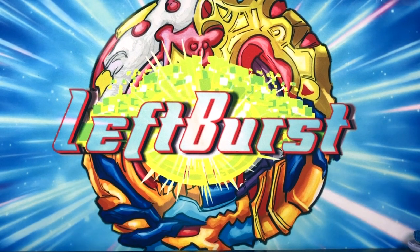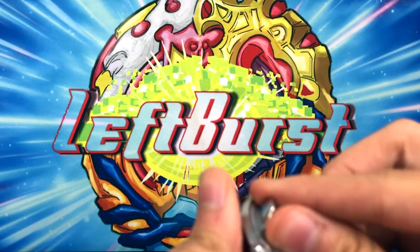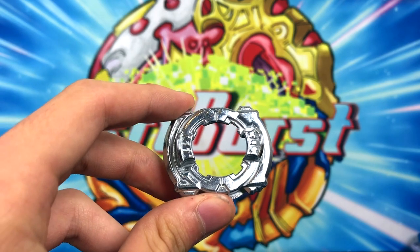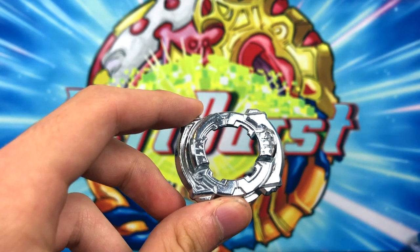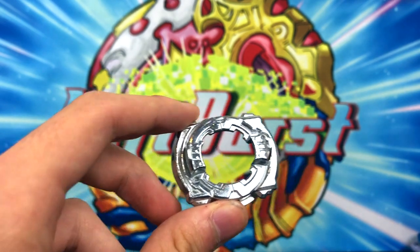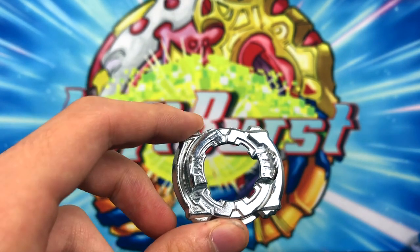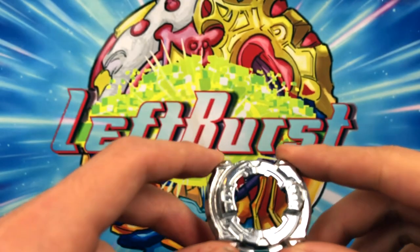Moving on to the next part — it's the 11 Turn disc and frame. Let's look at the 11 disc real quick. Not really much to say about this thing. It released on the Achilles and it's not a good disc at all — probably the second worst disc to be released, probably the second lightest disc besides 12. At least it doesn't come with 12, because every Beyblade that comes with 12 is just horrible. 12 is the worst disc out there, and 11 is the second worst.